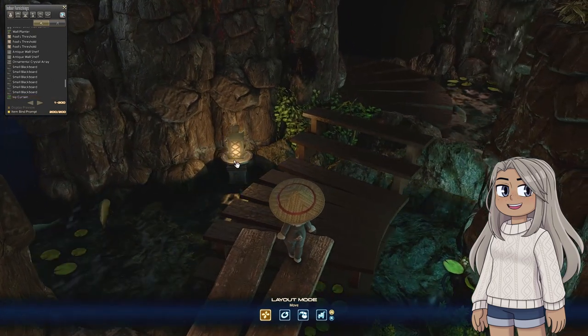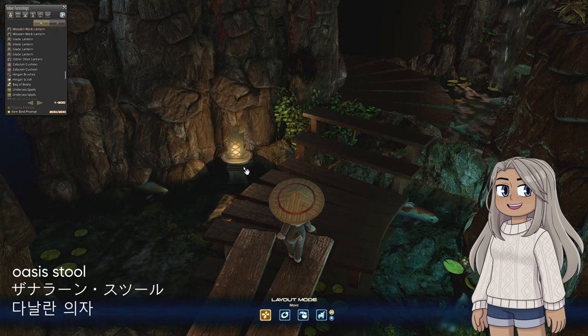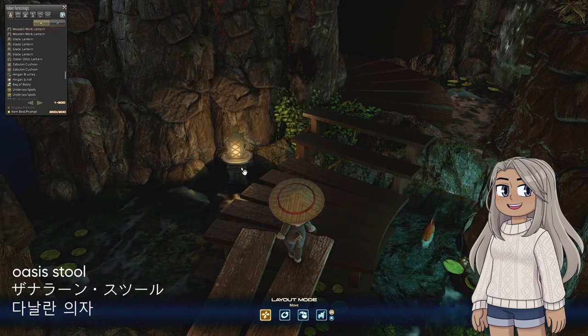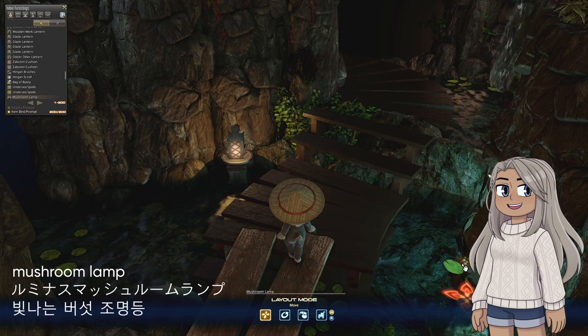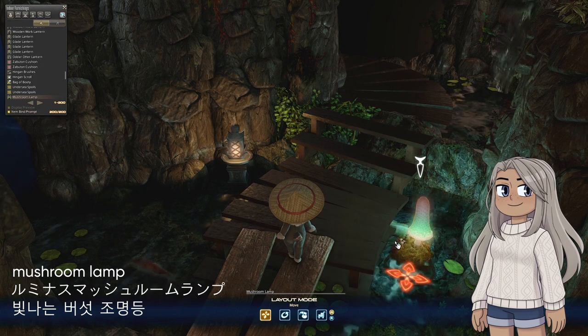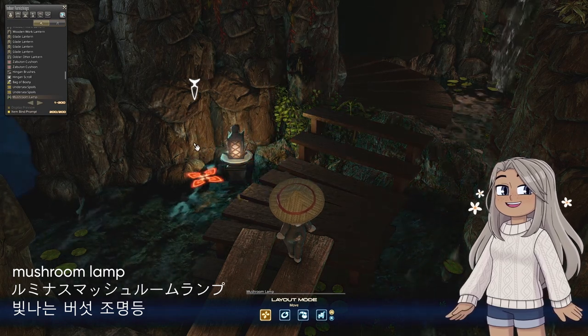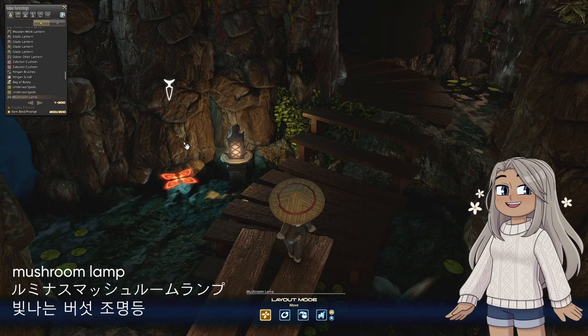I added another toro lantern here with a wooden work lantern, and again, this is sitting on top of an oasis stool, floated at minimum height so it's not too deep into the water. To add some more blue light, I used this mushroom lantern. I really love playing with lighting — you can kind of see how it would look awesome to hide more, but we're working with 200 slots here.